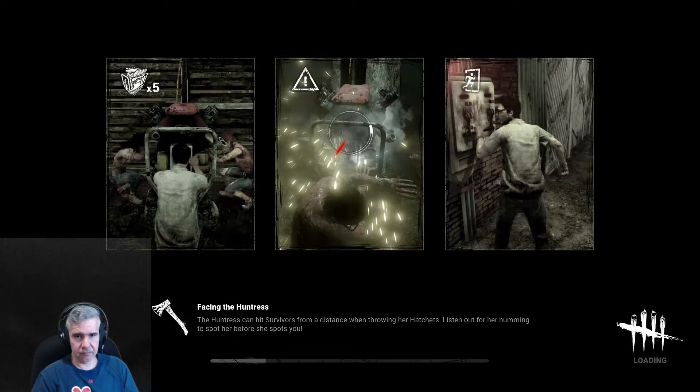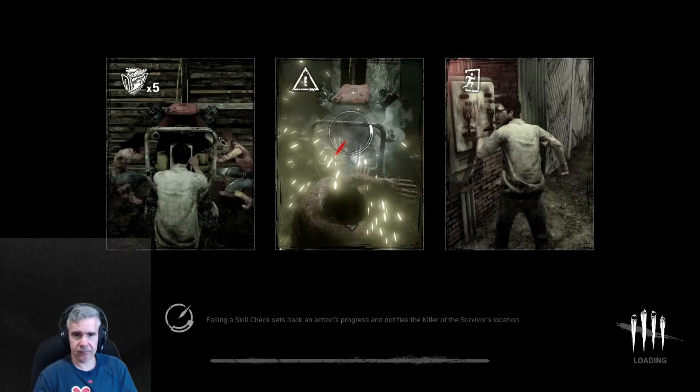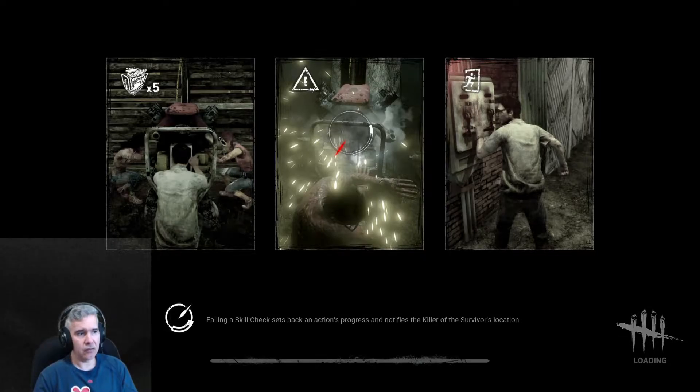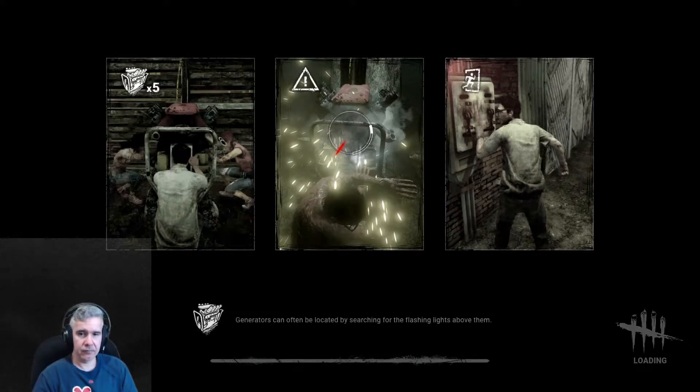Maybe Jahale will give some leniency on your first few skill checks, but you're going to hear a sound cue and then you'll see the skill check — listen for that sound. Skill checks show up occasionally. If you get hooked, on the third hook you die immediately. And if you're the last survivor, whether or not all generators are completed, there'll be one escape hatch on the ground somewhere — but you don't know where it is, you have to look for it.